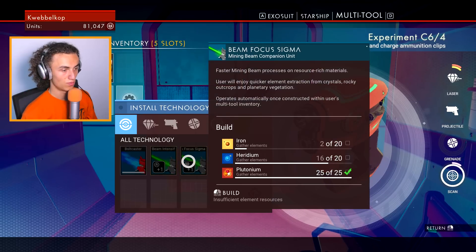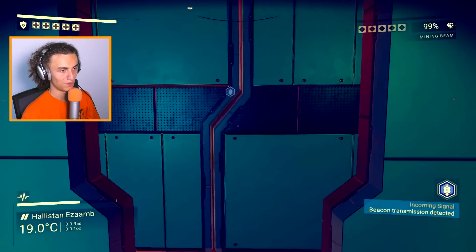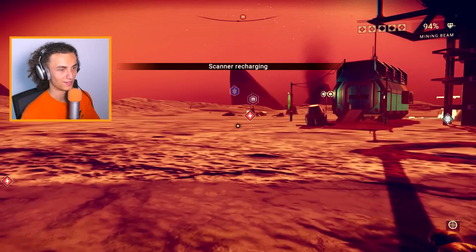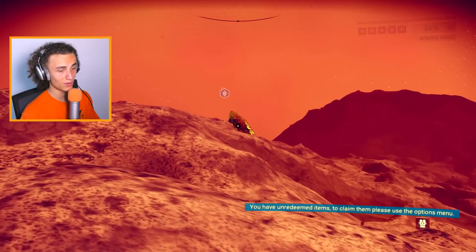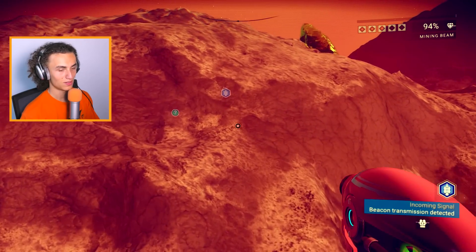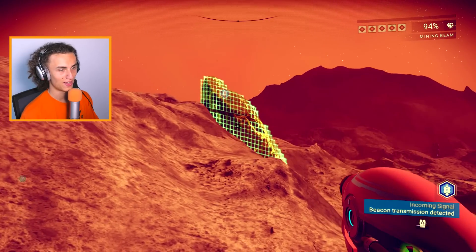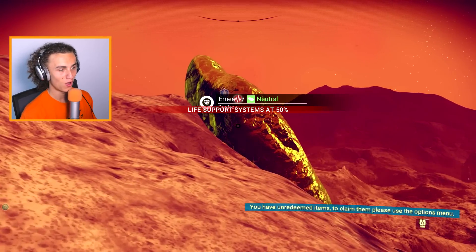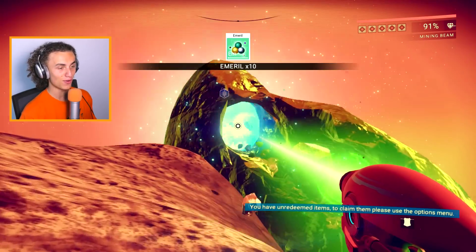We have these two beam upgrades which we can use — we just need some iron, iridium, and titanium, and then I can show you something very cool. There's some iron here. Let's just go on a little trip. Our goal is to go to that rock over there — it doesn't seem that far away. There are some floating rocks over there too. Oh yes — we hit the jackpot! We're gonna be so fucking rich, Cops! Holy shit! What is it? Emerald! Emerald — yes!